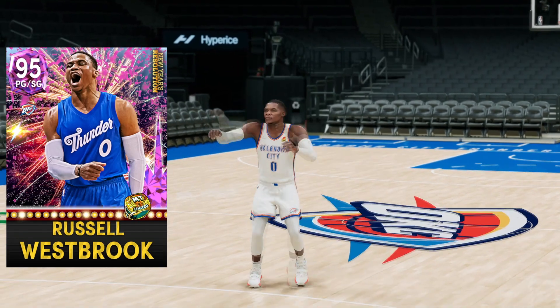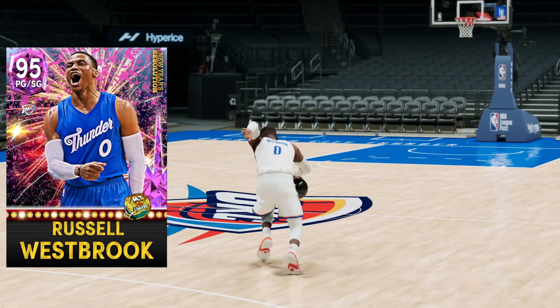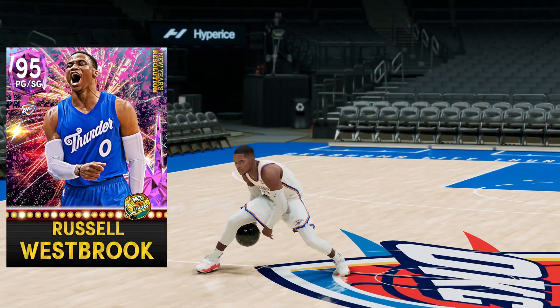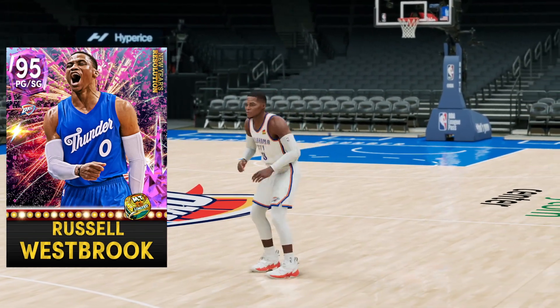Make sure you check out the Diamond Buddy Hield gameplay that's already out — I know it may not sound too exciting, but Buddy Hield is seriously one of the best cores in the game right now, that guy is disgustingly good. Without further ado, let's talk about the gameplay with Pink Diamond Russell Westbrook.